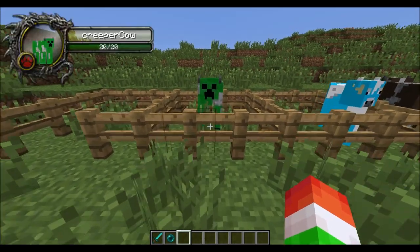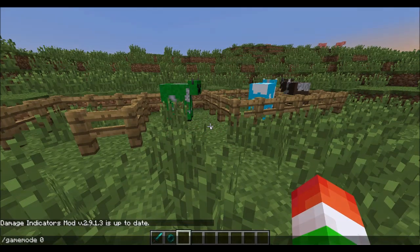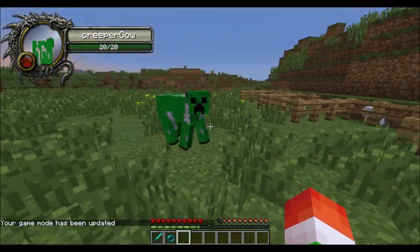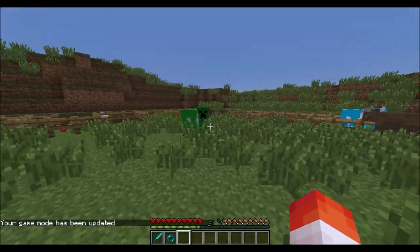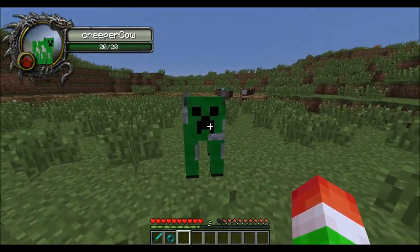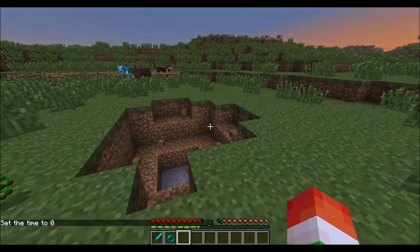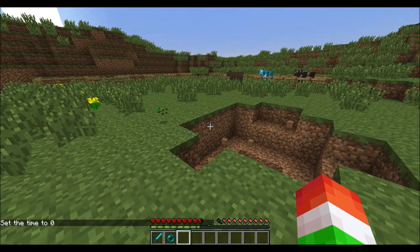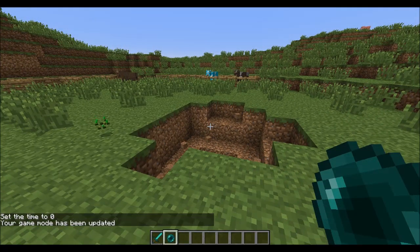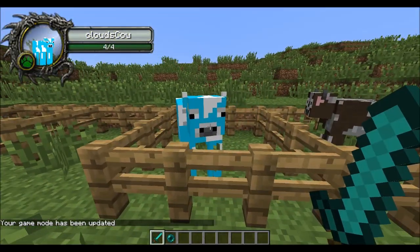Next is going to be the creeper cow. Let's unleash the beast a bit — let's go into game mode zero. This guy obviously looks like a creeper. He's green and gray and looks scary. What is he going to do? He's going to blow up when he gets next to you, obviously, because he's called a creeper cow. He's not really going to drop much besides just blowing up next to you, so you might want to stay away from those.